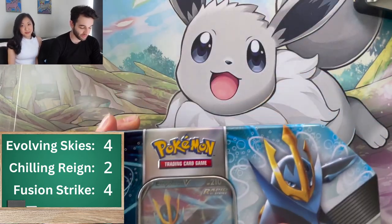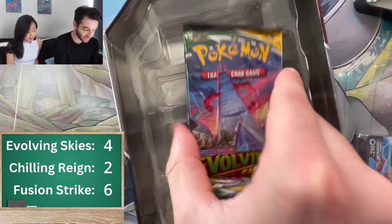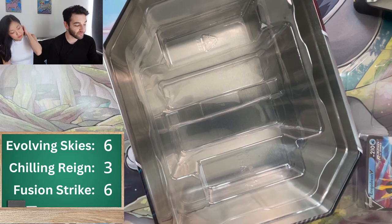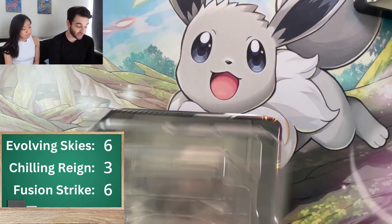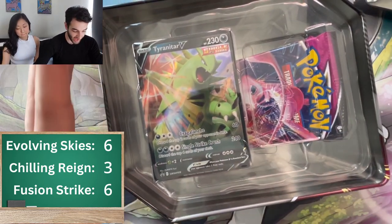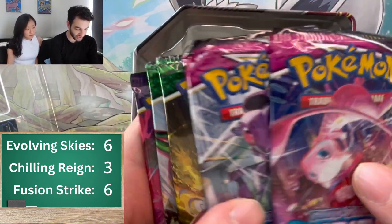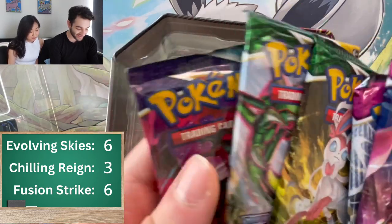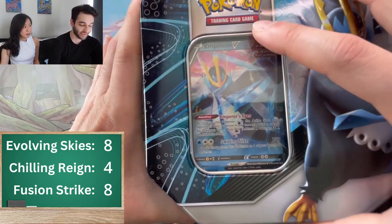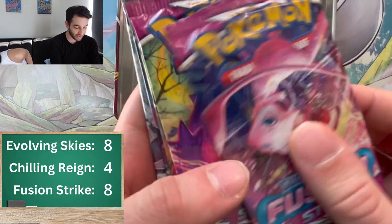Third tin — okay, it looks like it's the same thing. Two Fusion Strikes, two Evolving Skies, and a Chilling Rain. I heard that some have three Evolving Skies and two Brilliant Stars, so obviously those ones are much better. The fourth tin is the same theme. I wonder if different locations have the same type of tin. On Twitter, I was reading about Best Buy ones having three Evolving Skies packs.